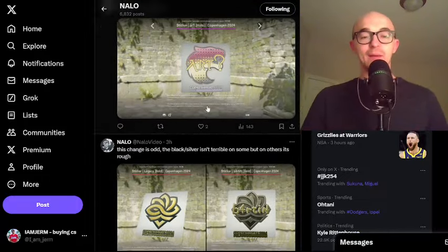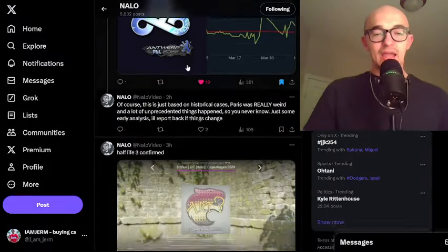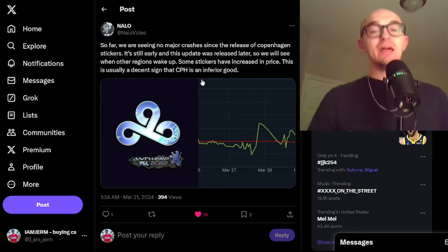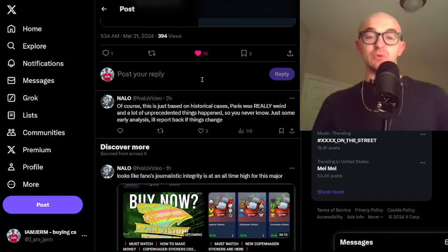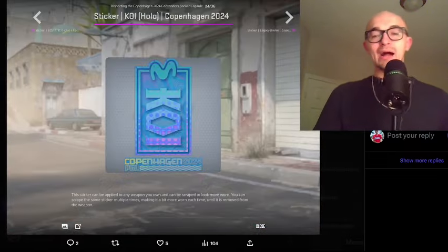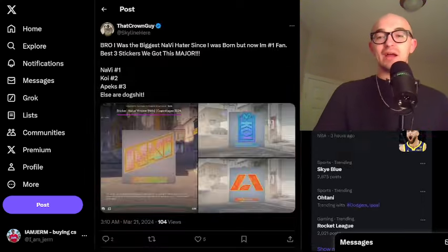The autographs are mostly terrible as well. Now that Valve has done away with designer or special autograph stickers, autographs look pretty bad too. So I don't like the stickers themselves, I don't like the holos, I don't like the autographs — overall, Copenhagen just seemed like kind of a disaster to me. It makes me very curious to see what they're going to do for Shanghai. Another community member says the Navi holo is number one, Koi holo number two, Apex holo number three — and the rest are dog shit. That really does seem to be the consistent community opinion.